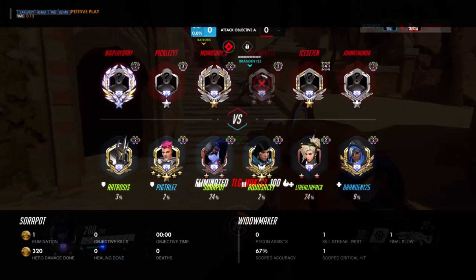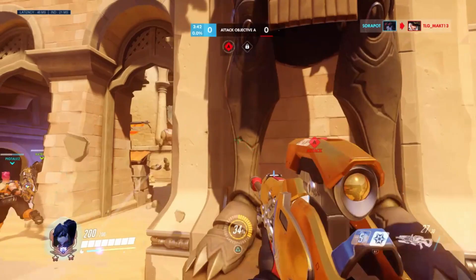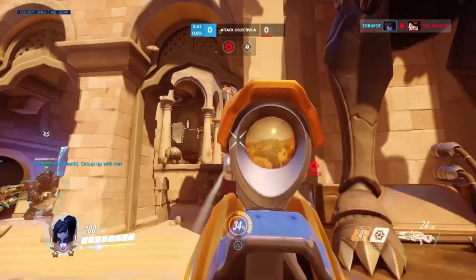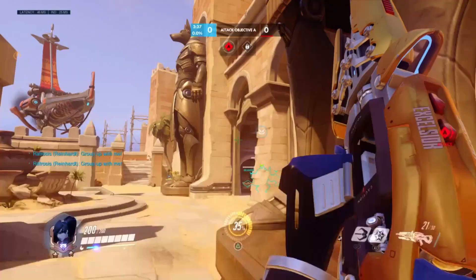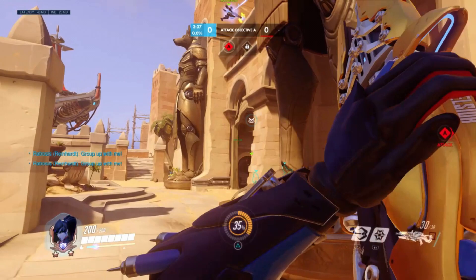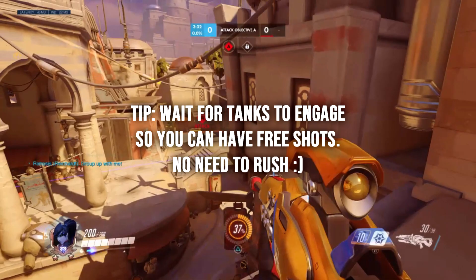A common misconception in lower ranks like Diamond and below is that a Widow has to constantly be getting picks in order for the team to engage. This just isn't true. What you should be doing is patiently waiting for your tanks to engage with the enemy team so you can hook up and get picks while the enemy tanks are distracted. That's what creating space is.